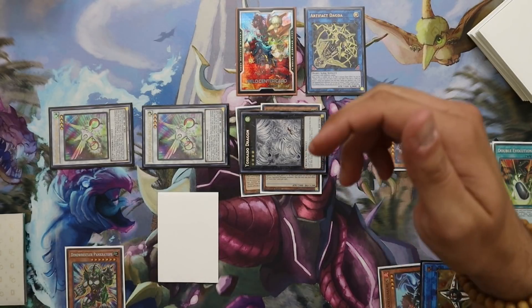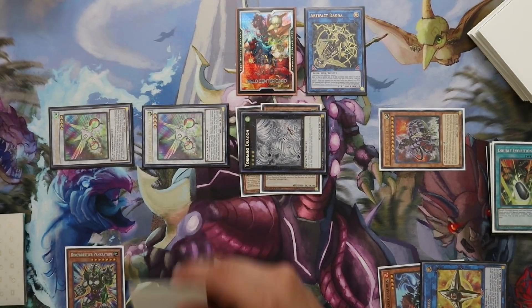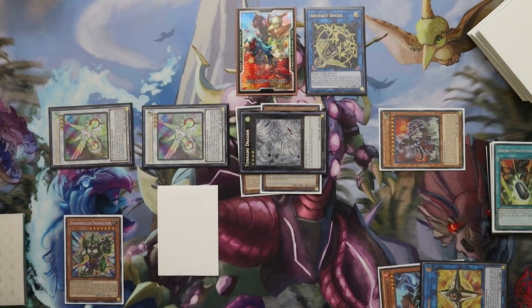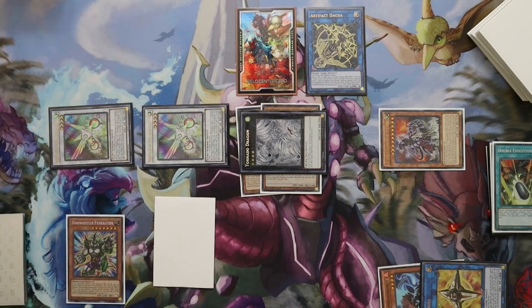This could be our first end board: we have an Ultimate Conductor, a Dagda — which could be the card we pop off of Conductor — a Tornado Dragon to pop the Scythe, and two Heralds of the Arc Light with Pancratops in hand just in case they completely obliterate our board. For going first with Dinos, this isn't very bad — it's a going second deck, so this feels pretty nice. The whole goal of most going first boards is to not let the opponent play, which isn't exactly a fun point of Yu-Gi-Oh! to be in, and we're not proud of it. But the fact that Dinosaurs can do this going first, when it's notoriously a going second deck, and just lock your opponent in the extra deck in their standby — that just feels terrible. That's insane.